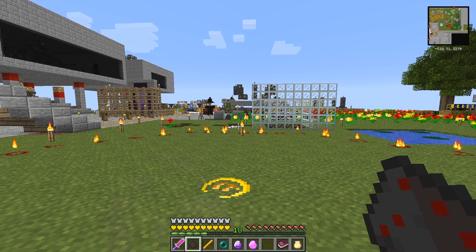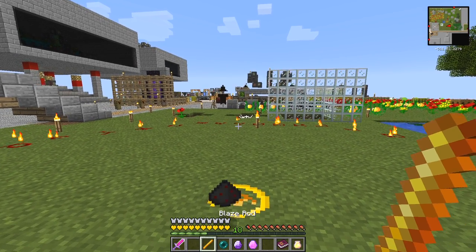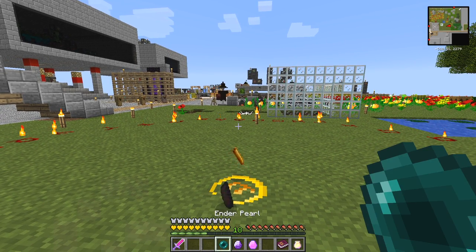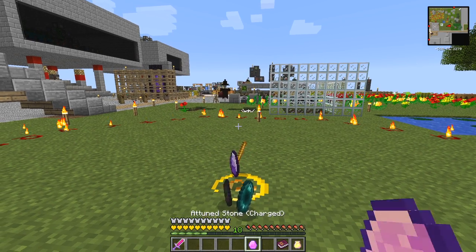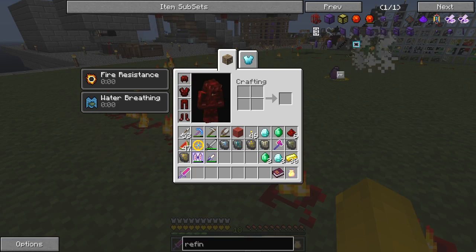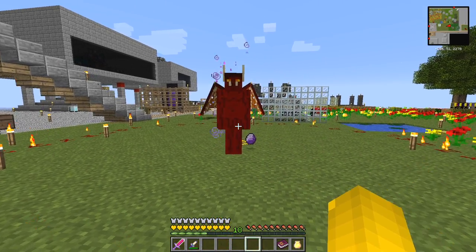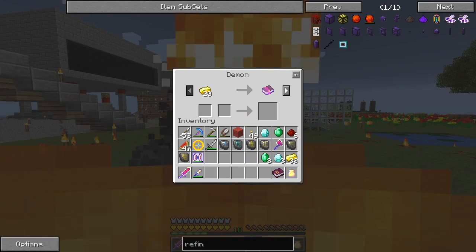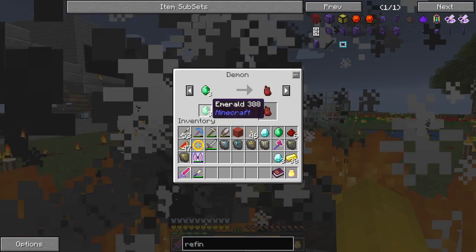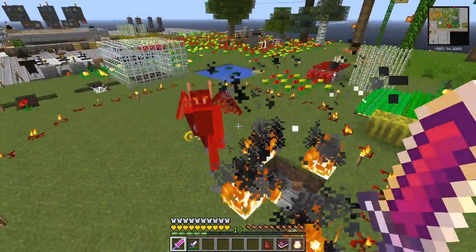Let's see if this works - it will work because it's not the first time I've done this. I place the ender pearl, charged tune stone, and right-click the middle. Now we have a demon. We can right-click this demon and he will tell us what he's going to give us - three emeralds. I've got my demon heart - fantastic! He's still shooting though, let's get rid of him.